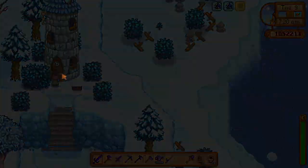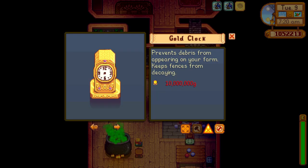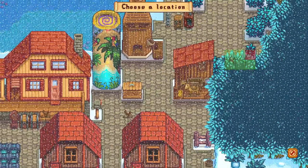I want to show you how to make the Desert Obelisk. You bring 20 Iridium bars, 10 coconuts, 10 cactus fruit, and 1 million gold to the wizard after you have completed the Magic Ink quest.